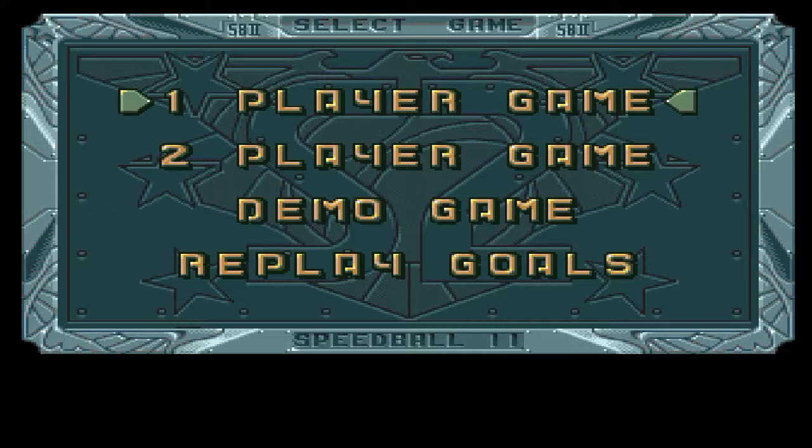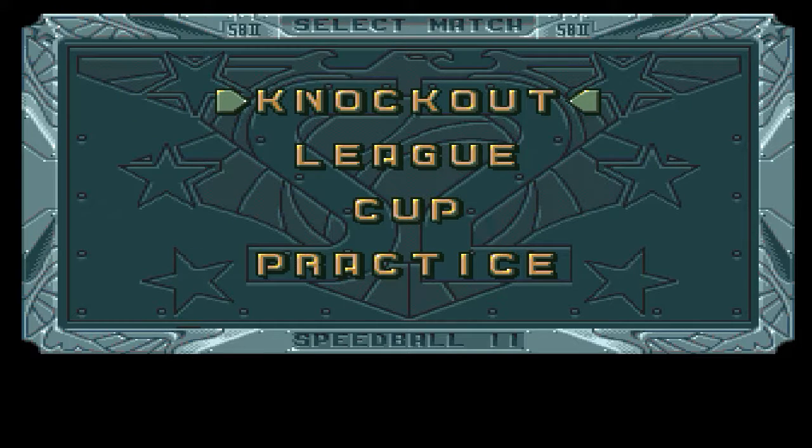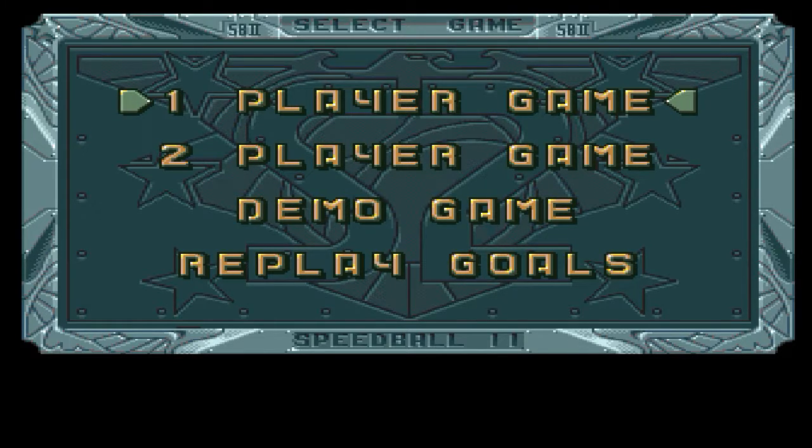Here is the main menu screen giving you different options in how to play the game. Single player allows you to play knockout, league, cup, or practice modes. You can practice to get better — probably never guessed that. Two player mode is for getting rid of friends you don't like anymore, especially if you are good at the game.